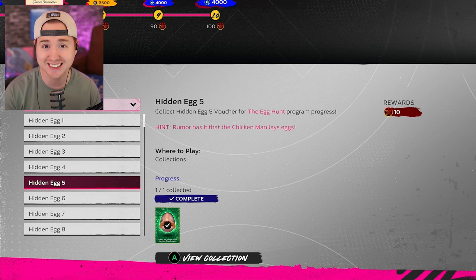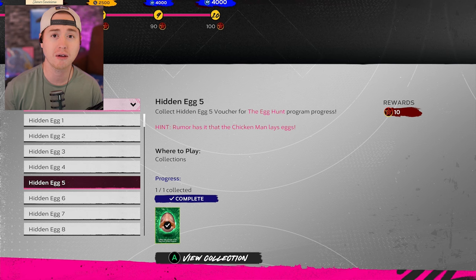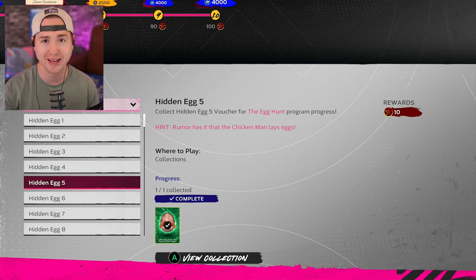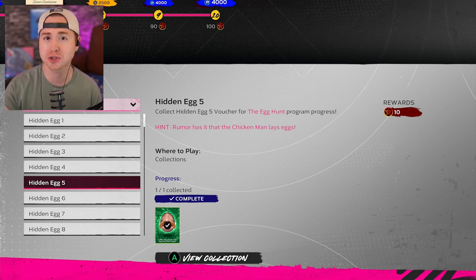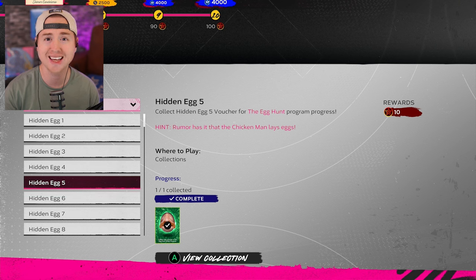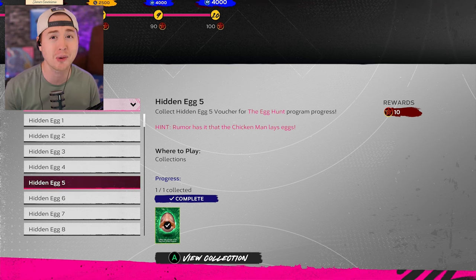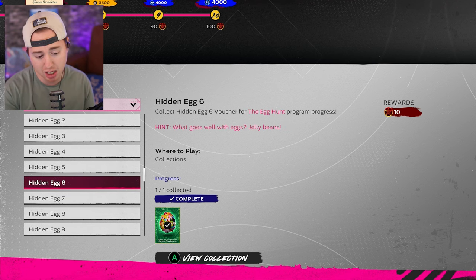Egg number five — 'Rumor has it the chicken man lays eggs' — this is talking about Wade Boggs. You don't need to buy him or have him in your inventory. You have to do this in Battle Royale. Wade Boggs is one of the mission cards currently active in the BR program, so every draft you're guaranteed to have him as an option. Draft him, and just get on base — whether you get walked or get a hit. That unlocks the Wade Boggs chicken man egg. It can take a little time since Boggs isn't the best, but bat him leadoff and keep playing. Worst case, you redraft a couple times and earn a few packs.